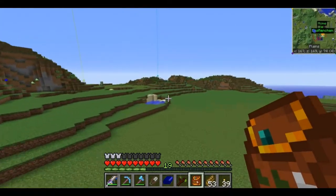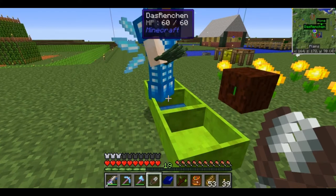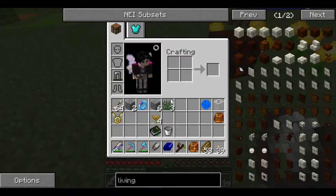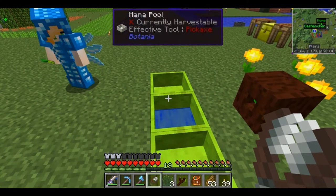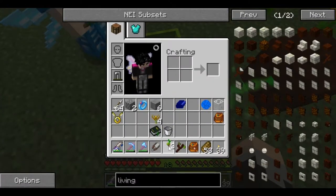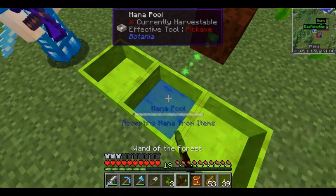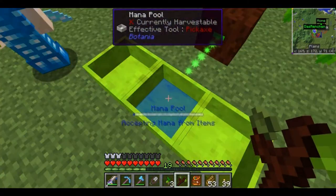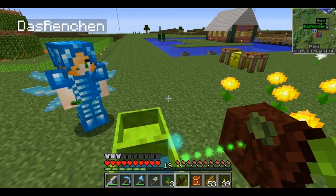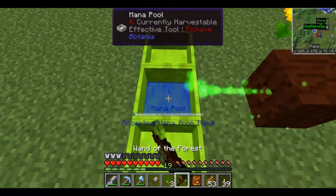I found some tall grass. Let's drop some in, and do you want to drop some too? Go ahead so you can see how it looks. We've barely used any of that mana. So that was enough generation for the beginning — we used about half. For now, with the endoflame flowers we're going to make, we'll generate a lot more mana in a lot shorter period of time.